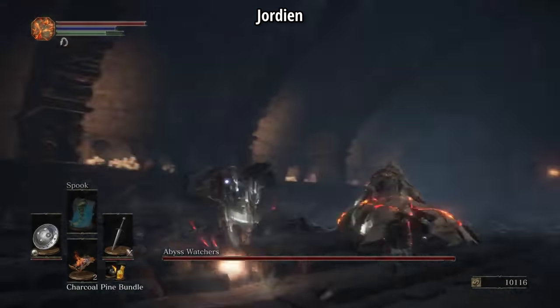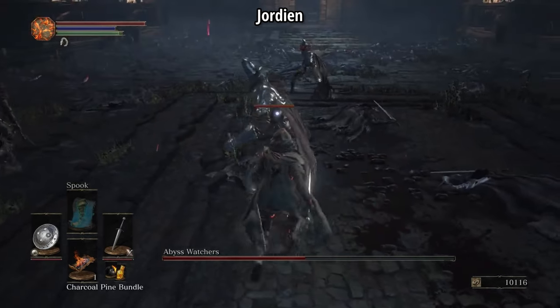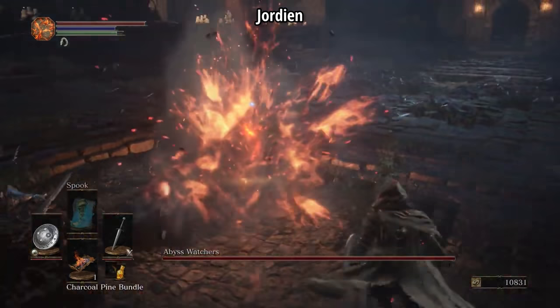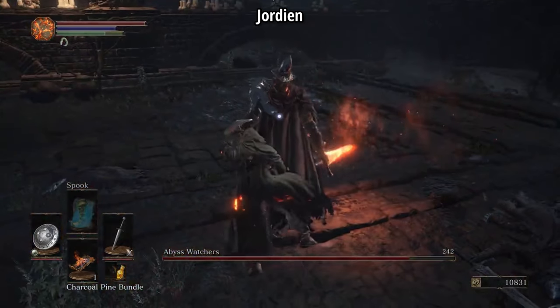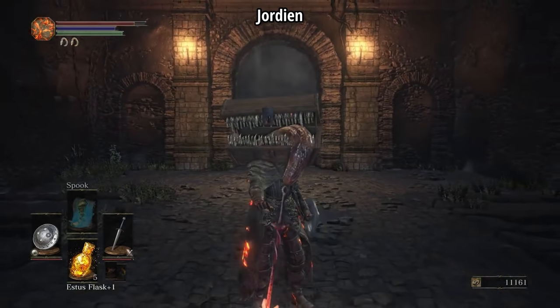He preemptively dodges a jumping attack from the main Watcher, which pretty much guarantees him a backstab. When two more Watchers join the fight, Jordian parries one and backstabs the other while they're busy fighting each other. Somehow he makes the second phase look even easier than the first, essentially turning the fight into a backstab simulator. Once he's done, he equips the Symbol of Avarice and makes out like a bandit with 30,000 souls. Hopefully he doesn't die or anything.